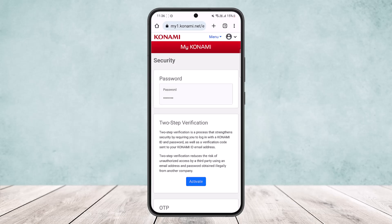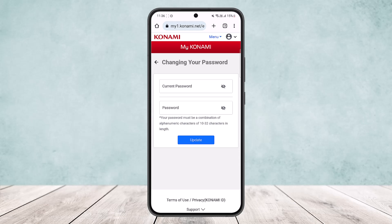Tap on the Password option and it will give you fields for Current Password and New Password. Type in your current password, then type in your new password, and tap Update.